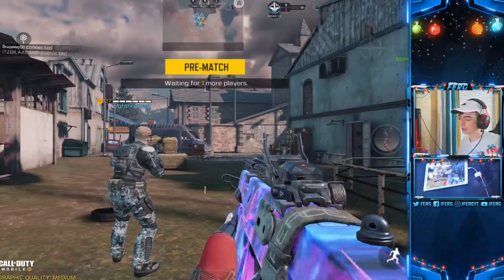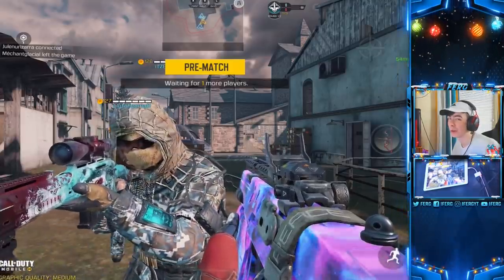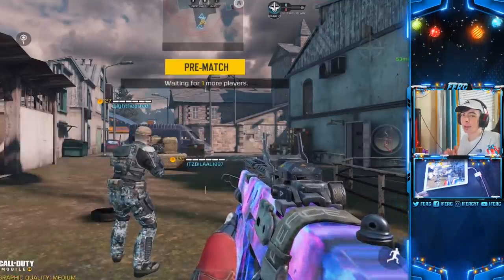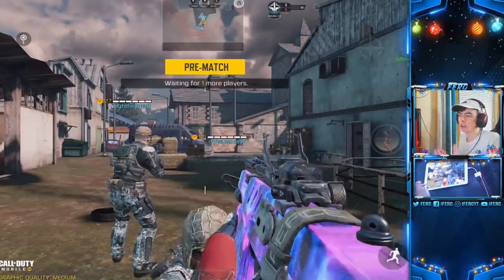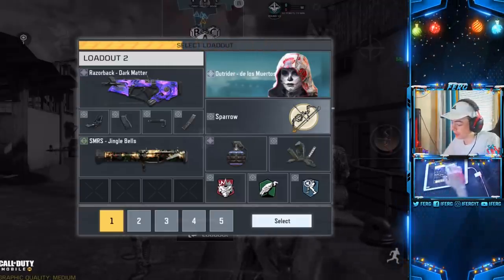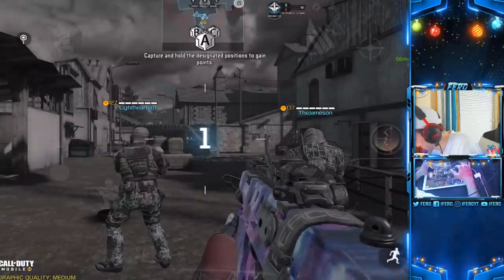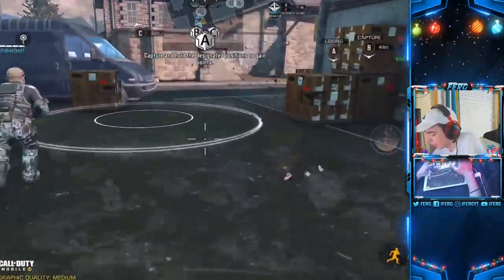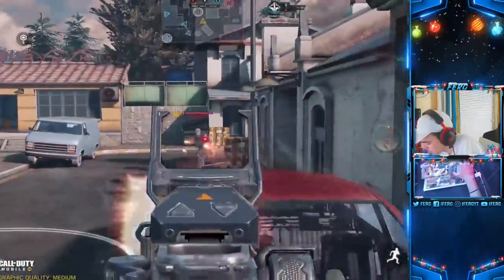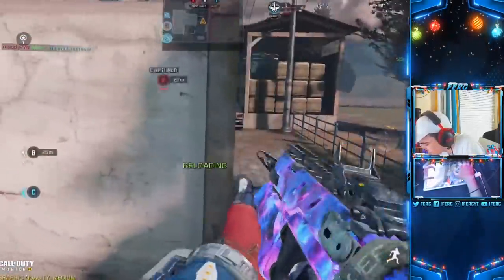All right, we are into game number two. I'm going to get a nuke this game with the Razorback — show you guys what it's actually about. But to be honest, they're really putting the best skins on the worst guns right now. I'd really like to see a skin for the AK-117, the Type 25, or the MSMC — a nice skin on a good rifle or SMG. I want to see the dark matter skin on a submachine gun that's actually good, not literally a PDW.